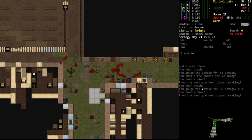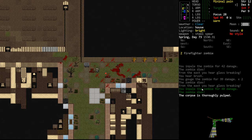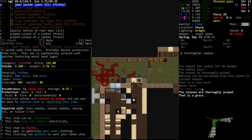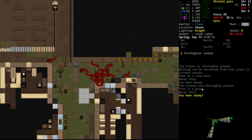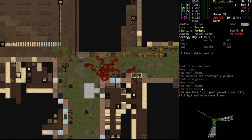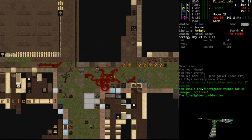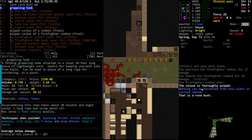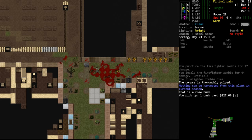Firefighters are coming. We talked about them a little - their main draw is that they drop firefighter gear. They are pretty armored so it can be tricky to penetrate that armor. He did die - we hit him for quite a lot. He dropped a grappling hook - I don't know what they do or how they work so I'm not going to play with that. We don't want to take any of his gear.